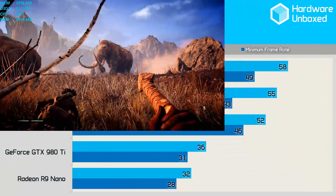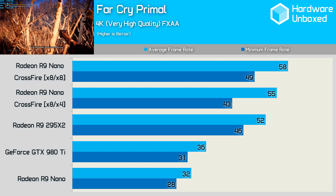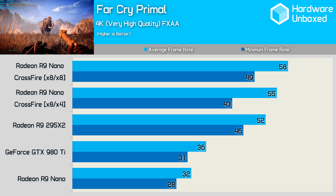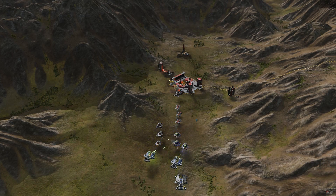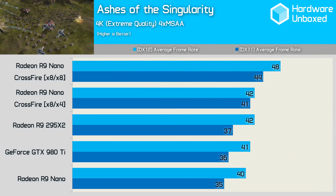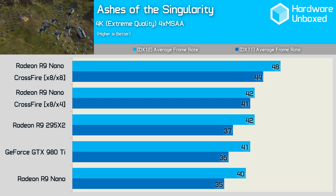Here are the results comparing the nanos running in an 8-lane configuration alongside an 8-lane and 4-lane configuration. Spacing the cards apart to allow for better airflow comes with a performance penalty — the minimum frame rate was reduced by 12%, down to 43 FPS, which was actually slower than the R9 295 X2. Testing the PCIe configurations further, the 8-lane cards never dipped below 44 FPS while the 8-lane and 4-lane configuration dipped to 41 FPS, a 7% reduction in performance.